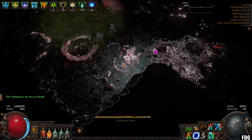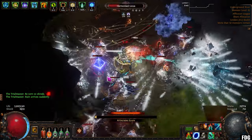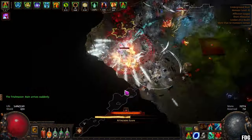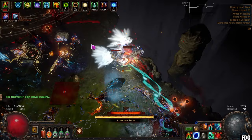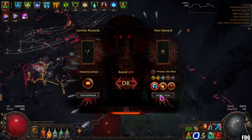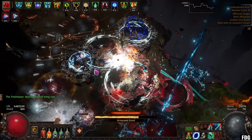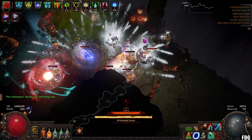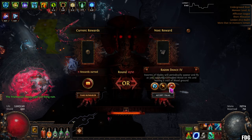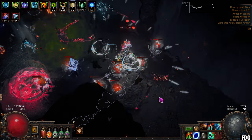Then lastly, there's protect the altar, which is essentially the same as kill enemies, except there's an altar in the middle of the arena with a life bar that you need to protect. If the altar loses all its health, you lose the encounter. If you have a decent build, you don't really have to worry about the altar — just treat this as another kill enemies mechanic. Now, ultimatum is an all-or-nothing mechanic. You either win and get the loot, or you lose and get nothing. There's no way to bank the loot you've earned and carry on. You can leave after any round — so if you found four divines and you're worried about carrying on, you can collect at the end of the round and get all of your rewards.